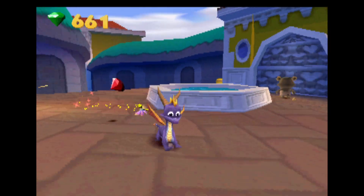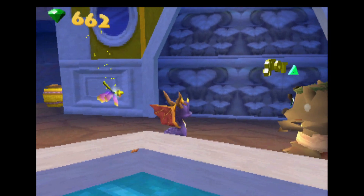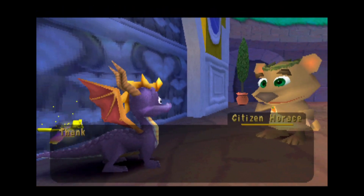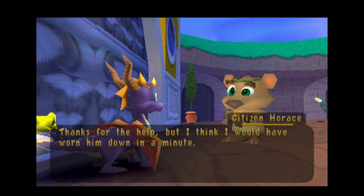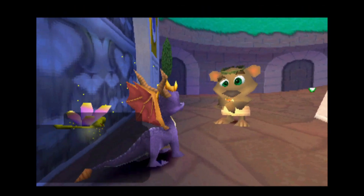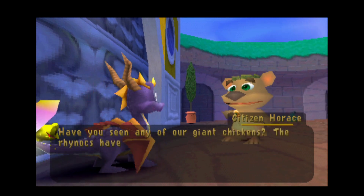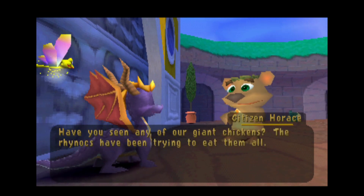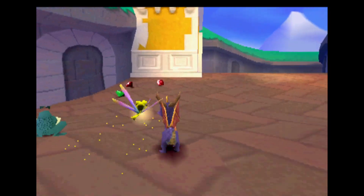We get rid of him and he has something different to say: "Thanks for the help. But I think I would have worn him down in a minute." Then he adds: "Have you seen any of our giant chickens? The Rhinox have been trying to eat them all." So now we understand what's going on in this situation.